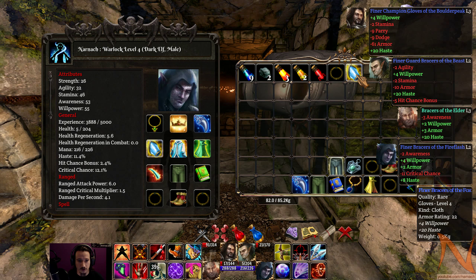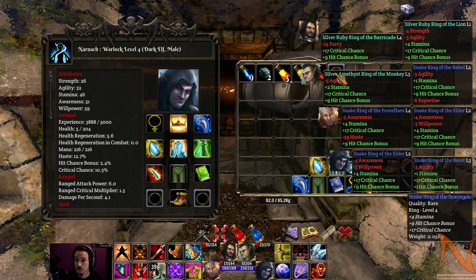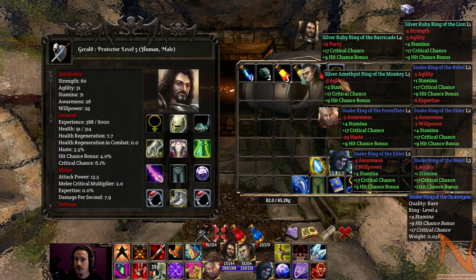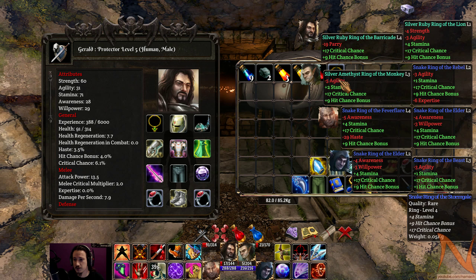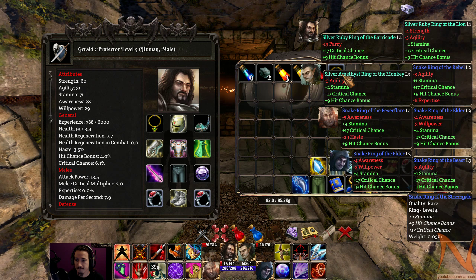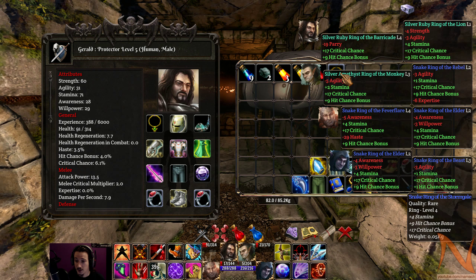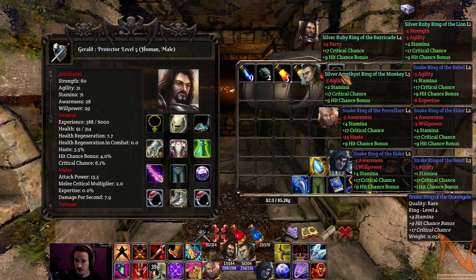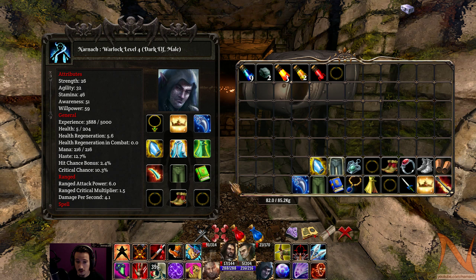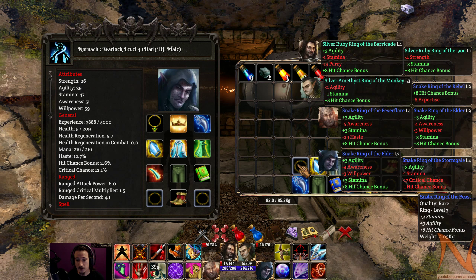Let's see — there's a Ring of Good Energy: stamina, hit chance, and crit chance. Historically I've wanted to put as much stamina as possible on my tank. In this case we lose some parry and gain some crit and hit, so we gain some aggressive properties rather than defensive ones. On the hunter I lose some agility and gain some slightly more defensive traits, and on the healer I lose awareness which I don't want. So I think the Ring of the Beast on our Warlock is the one to swap — losing some agility isn't a big deal, but gaining all those defensive properties is definitely useful.